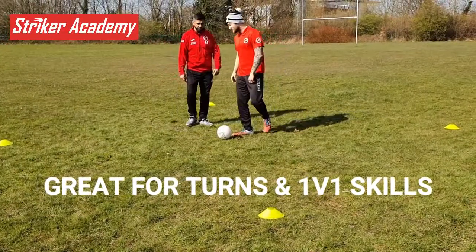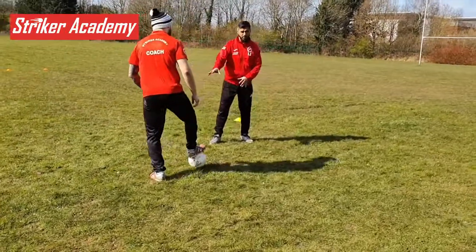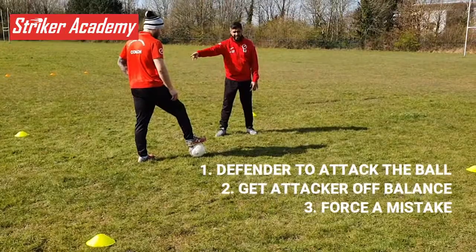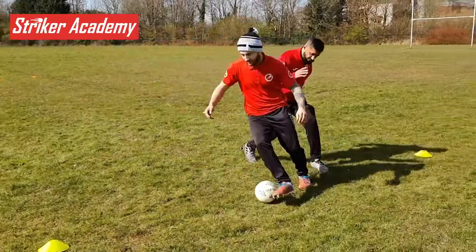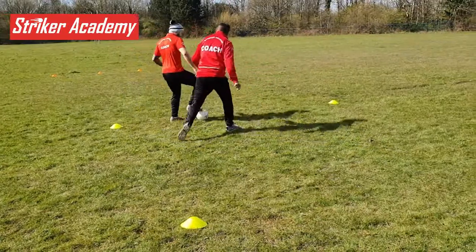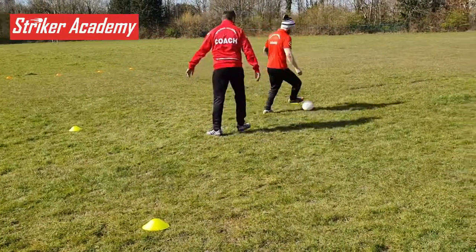Dylan has a go now. First off, we're going to try and see if we can put the player off balance — my job is to get him off balance and see if he makes a mistake. If the ball goes out of the square, it's my turn. Dylan's trying to get to the line, holding me off at the same time using his structure. Excellent!